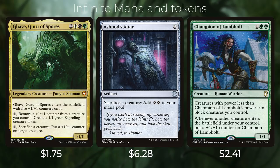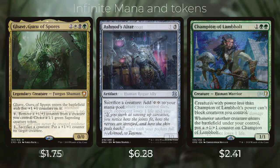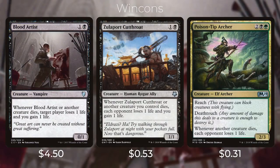Another infinite mana and tokens combo uses Garruk, Ashnod's Altar, and Champion of Lamholt. Champion of Lamholt costs one, green, green — human warrior; creatures with power less than Champion's power can't block your creatures; whenever another creature enters under your control, put a +1/+1 counter on Champion. Remove a counter from Garruk to create a 1/1 Saproling, giving Champion a +1/+1 counter; sacrifice that Saproling to Ashnod's Altar for two colorless; use one to remove the counter from Champion to create another Saproling. Loop infinitely for infinite colorless mana and infinite tokens.